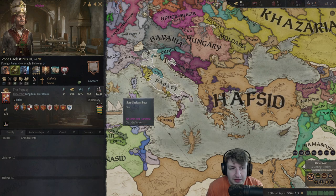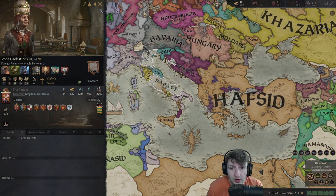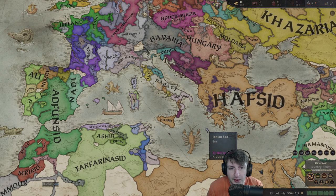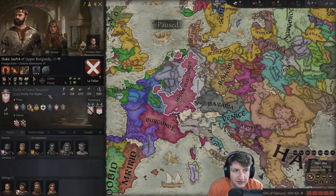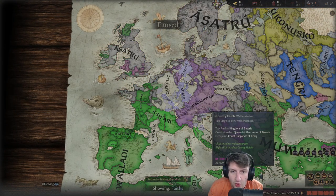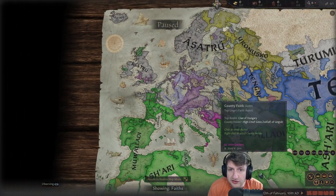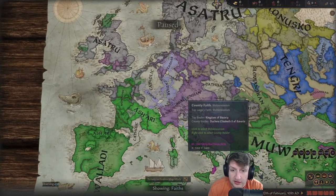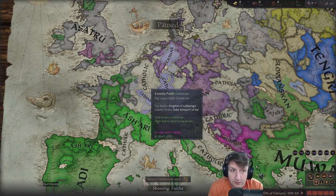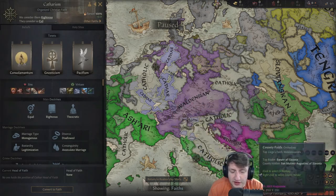Thank you, Hafsid - keep destroying the Pope. There is another religion I've never seen before in this video: Cathar. And it's not even a small nation that has it - it's a pretty big nation. Upper Burgundy is Cathar. I've never seen this one, unlike Waldensism or whatever - I've seen that one before. But Cathar, I've never seen ever. And it's cool, because you play 1,500 hours of this game and you still find a new religion. There's also Iconoclasm - I've seen that one. But still, the Cathar - pretty interesting.